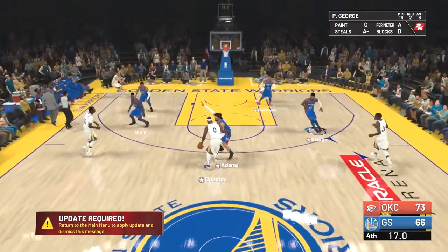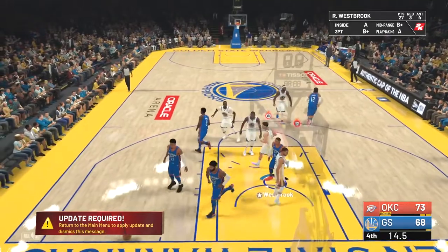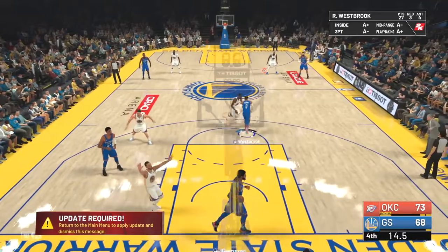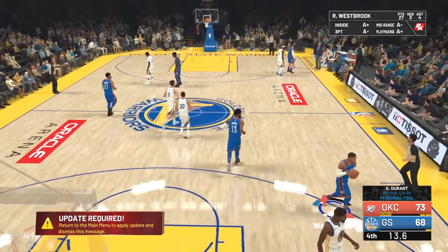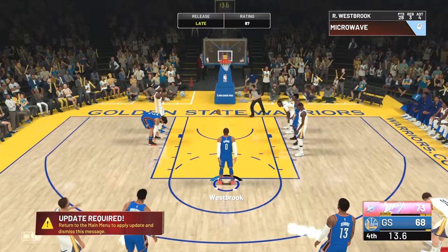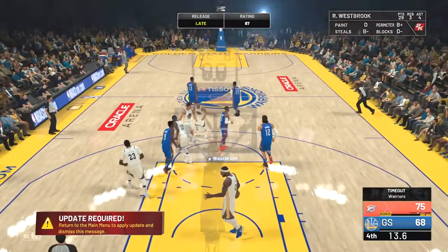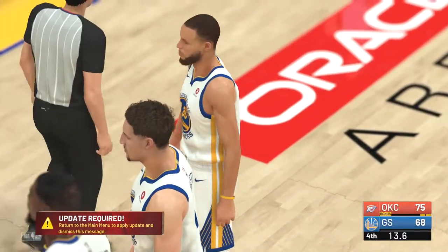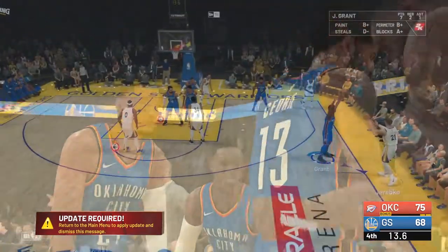Paul George for three green wide open on the fast break - PG with the celebration. Now DeMarcus Cousins pops a desperation three and it goes down - we're only up by five now. I had a little too much fun and all of a sudden it's a close game. They switched Kevin Durant onto me for the whole fourth quarter - I was really trying to dunk on Kevin Durant, trying to break his soul, but I guess it wasn't the time. We're up by seven now after Russ hit the clutch free throws.